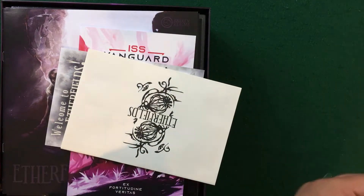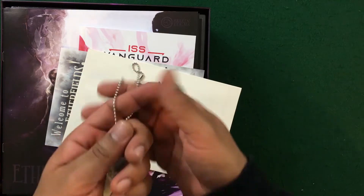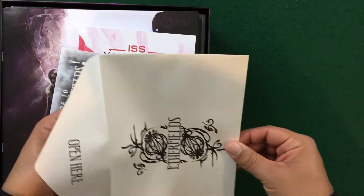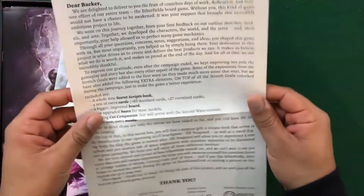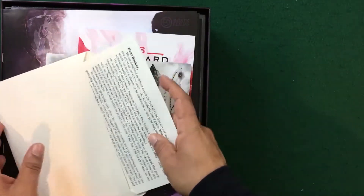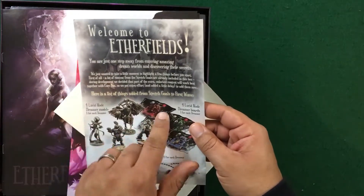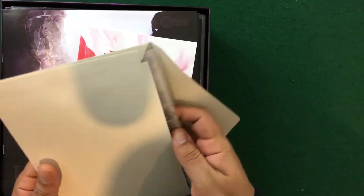You actually do get a tag for X Fortuna de Veritas — this is for ISS Vanguard saying that you're a crew member, which I think is pretty cool. We also have a thank you letter to backers for Aetherfields, which is a nice touch. It explains what the extra content is, details which stretch goals were already included in the box, and has a notice about how to get replacements if there are any issues with the miniatures.